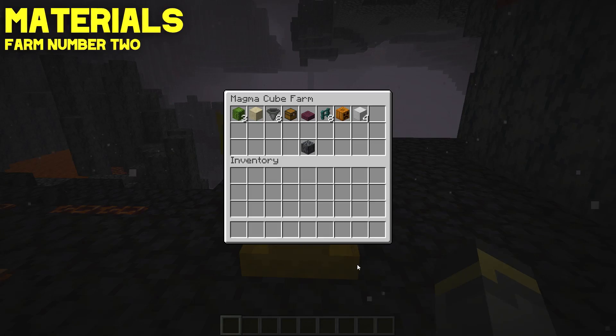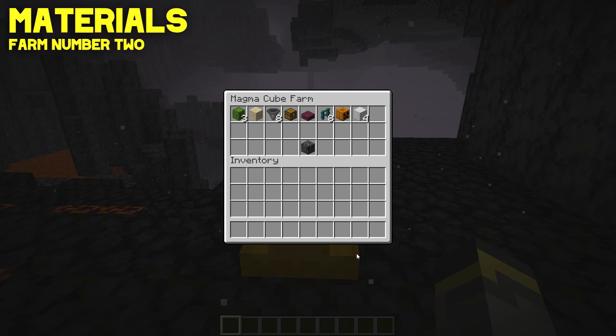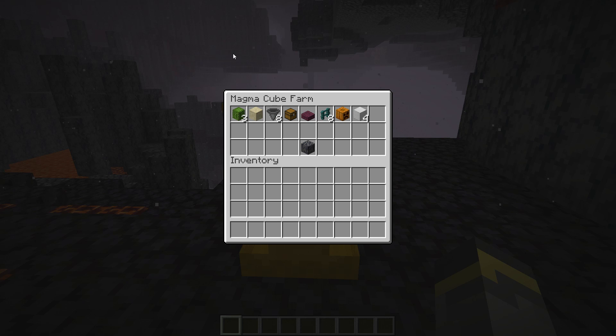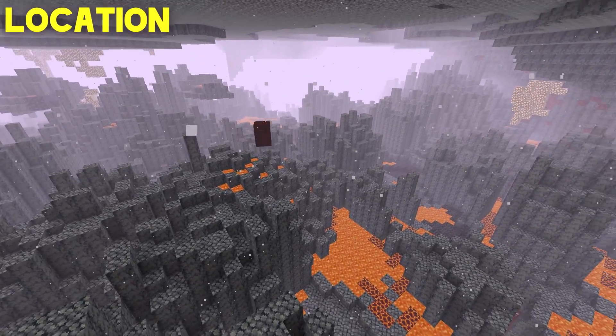Materials for this farm are pretty simple — you don't need very many items. The slab can be any slab, the fences can be any fences or wall blocks like a blackstone wall. You may also want more hoppers. This basalt block symbolizes the biome you need — you will need to build this in a basalt delta's biome.